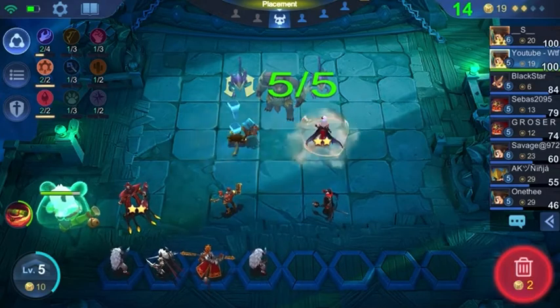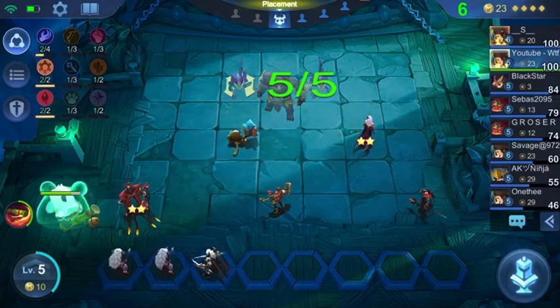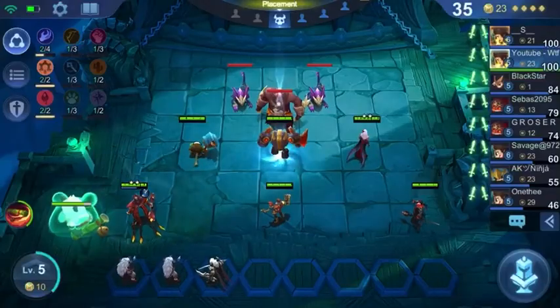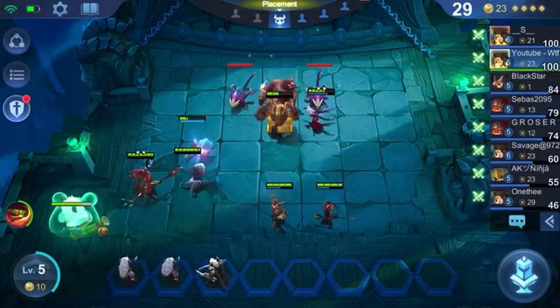We're going to throw Claude in with Diggy to get that gold right at the start. We were able to get a Cecilion, so I sold the Monkey because he's no longer needed — with the Blood Synergy you only need three Summoners.